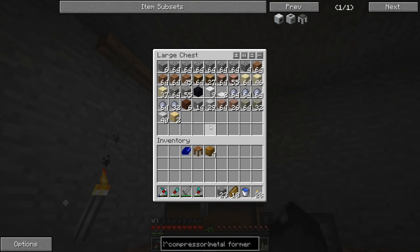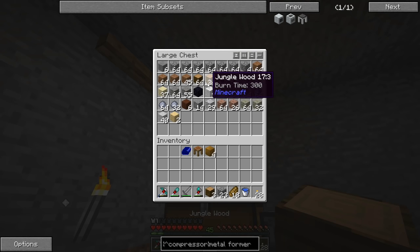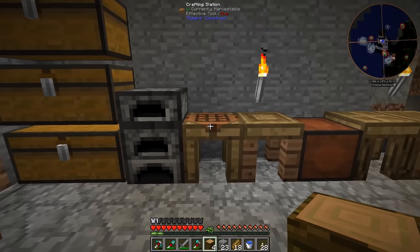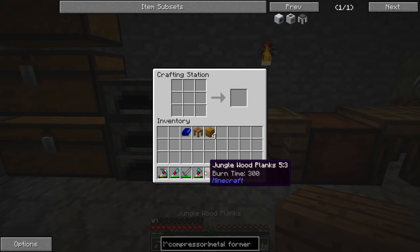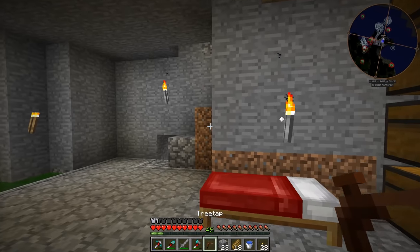Once we find rubber trees we're definitely going to need a tree tap, and we'll want to collect the saplings too so we can move them closer. Let's go ahead and make ourselves a tree tap - I believe it's like something like that, yeah. Okay, we have an IC2 tree tap.